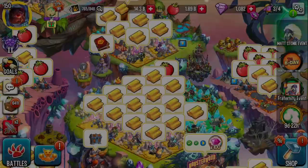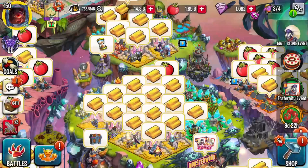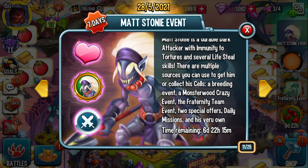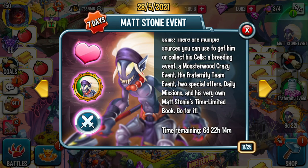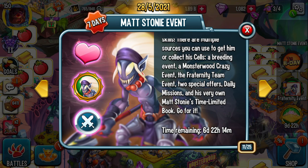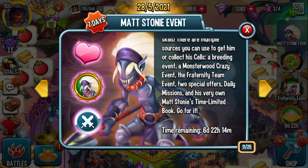Alright, monthly rewards. Let's exit out. If I click on Matt Stoney, it says: Matt Stoney is a durable direct attack with immunity to tortures and several lifesteal skills. There are multiple sources you can use to get him: a breeding event, a monster Wudz crazy event, the frat team event, two special offers, daily missions, and his very own Matt Stoney's time limited book. You have seven days to get this monster via several different ways.